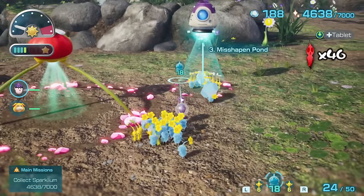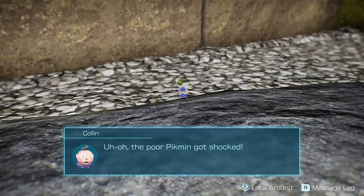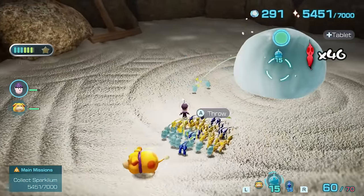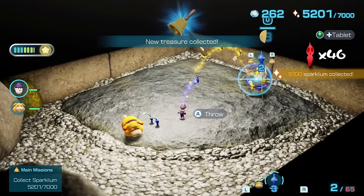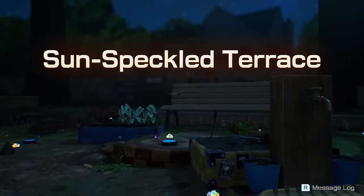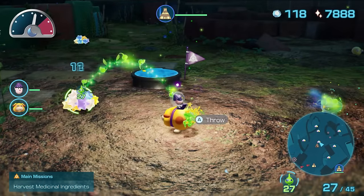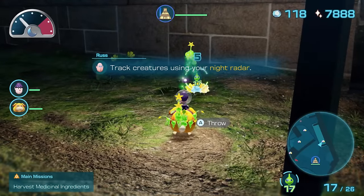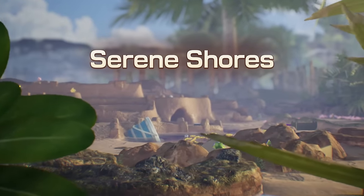Thankfully the next few days didn't prove all that challenging. On day 8, I discovered the Blue Pikmin, ventured into the Secluded Courtyard, learnt that electricity isn't even a one-shot kill anymore, and fought the final boss of this cave in the least ideal way possible without losing any Pikmin. The fact that every elemental type of damage now allows you to whistle your Pikmin to safety makes them significantly easier to deal with than in previous games. By day 13, I was onto the third area — the Serene Shores.